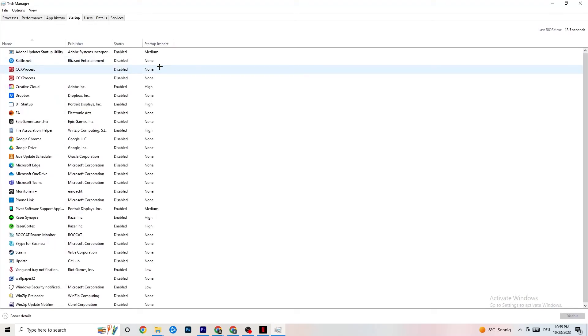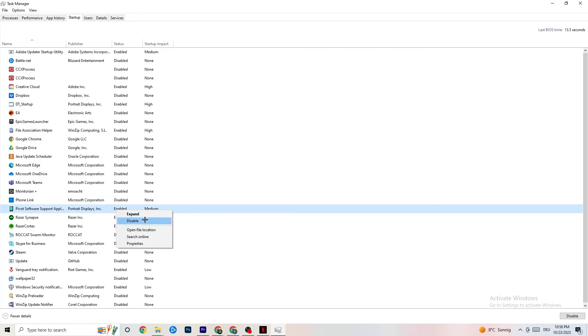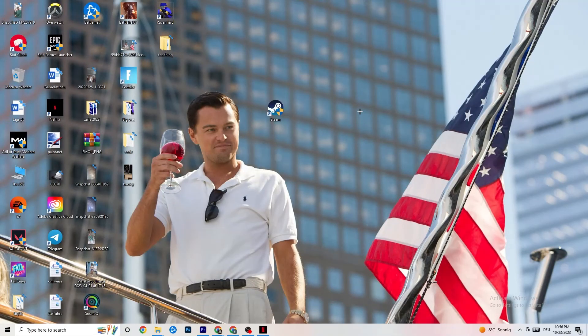Finally, go to the Startup tab in Task Manager. When your PC starts, many apps launch automatically and run in the background, reducing performance. Right-click every app you don't need running in the background and click Disable. Do this for every unnecessary startup app to reduce your GPU and CPU usage.